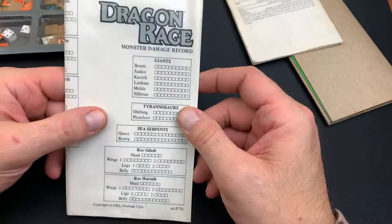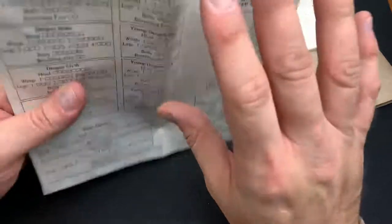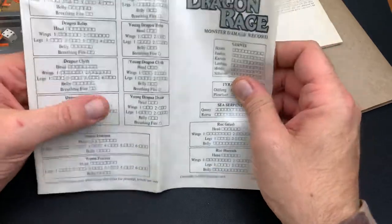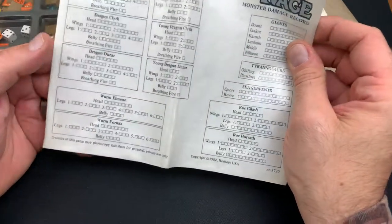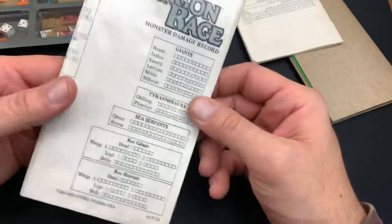We have the Dragon Rage Monster Damage Record, which is a sheet of paper that appears to be laminated or covered in wax paper, allowing you to reuse it multiple times with a dry erase marker. You can mark off everything as you go through the game. It has a nice waxy finish to it, which is sweet.